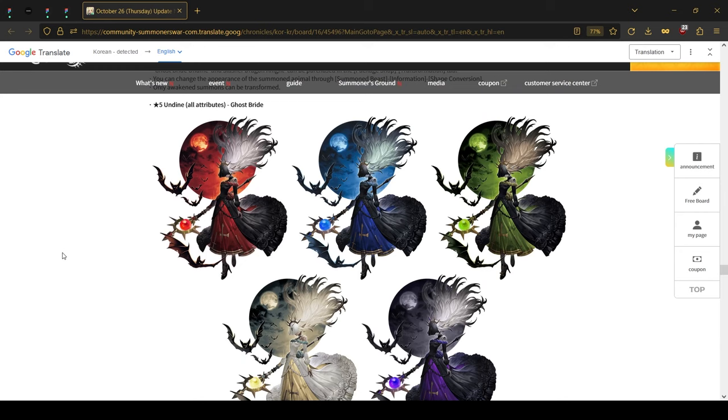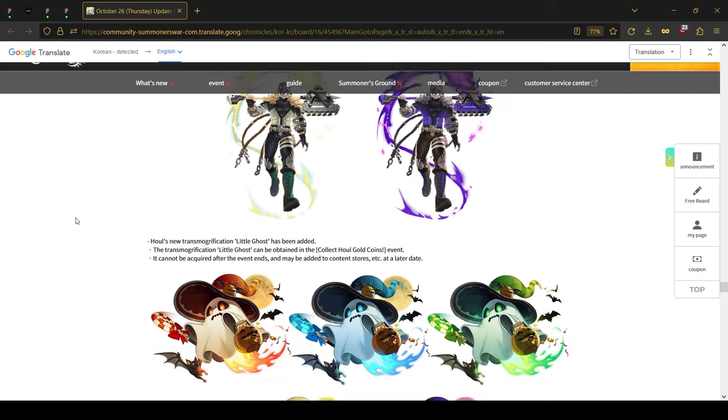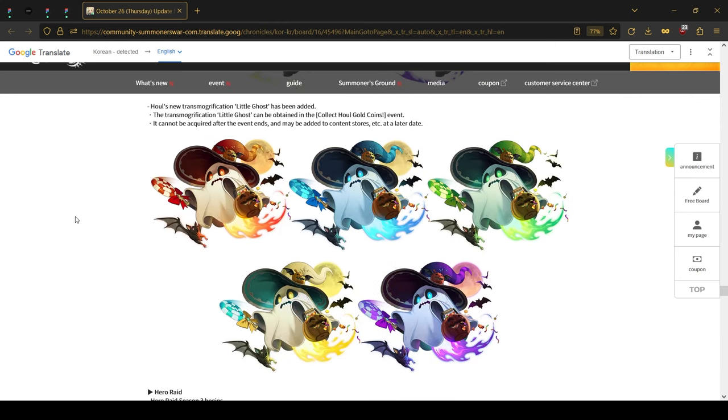Since this is a Halloween-themed patch, new transforms have been added — the five-star Undyne transmogs and the five-star Dragon Knight transmogs, both available through the shop with IRL money. The third transmog, the Howl transmog, will be available through the Howl Gold Coins event.